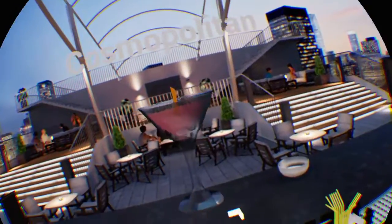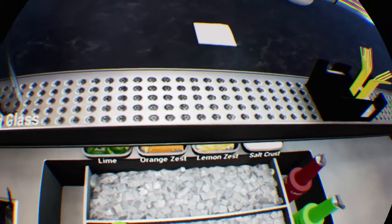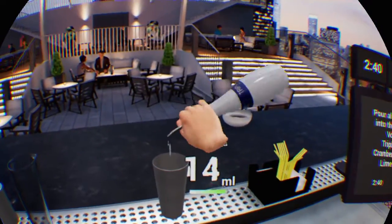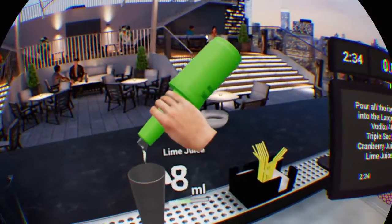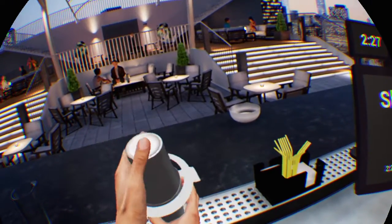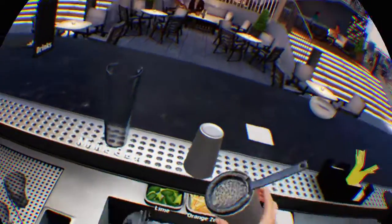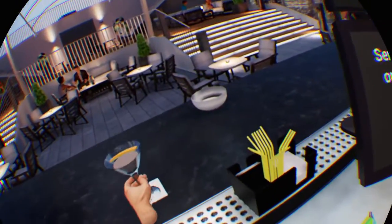Cosmopolitan. Place a napkin. Take the large shaker and fill it with ice cubes. Pour all the ingredients into the large shaker: Vodka 40 millilitres, Triple sec 15 millilitres, Cranberry juice 30 millilitres, Lime juice 15 millilitres. Close the large shaker with the small shaker and shake it. Open the shaker. Put the strainer into the large shaker. Take a martini glass and strain the drink. Add one orange zest. Serve the drink on the napkin. Boom.